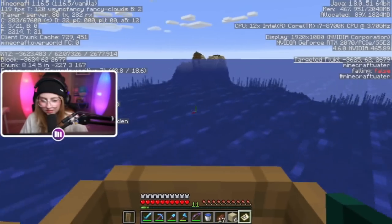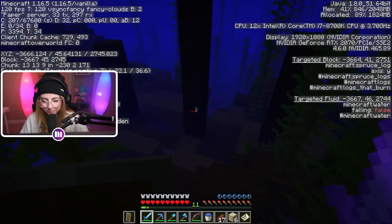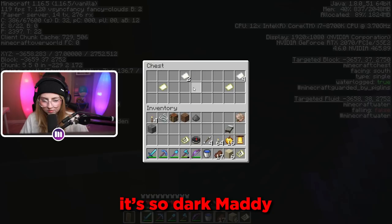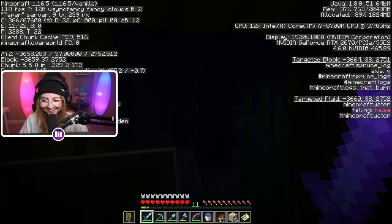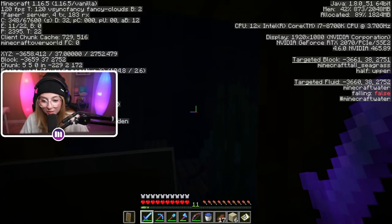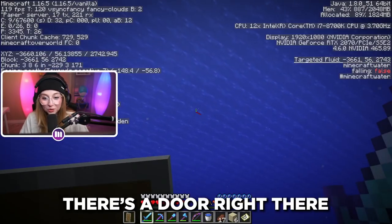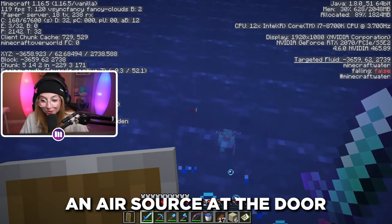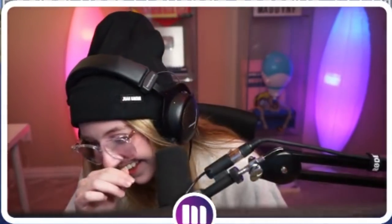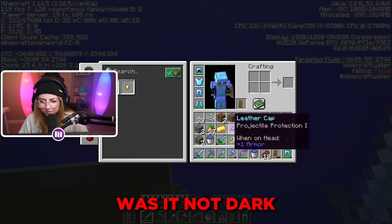We should explore this area really quick. The boat's down there — leave our boat up there. It's so dark in here, Maddie. You're gonna die — come in this doorway, stand in the doorway. There's an air source at the door.